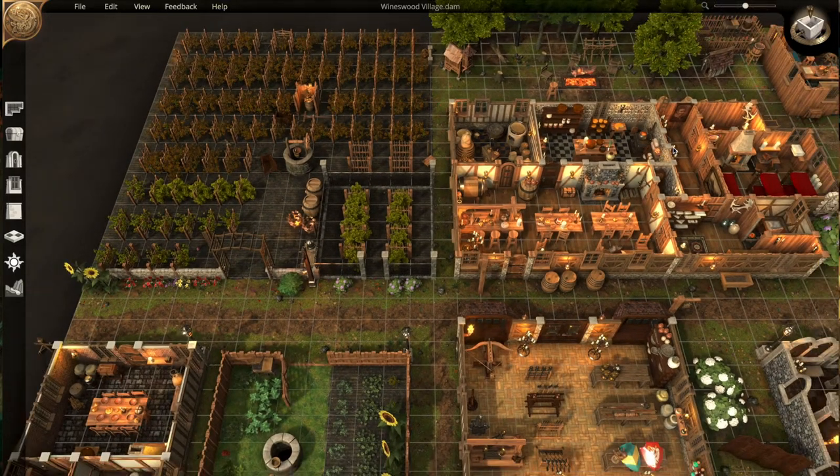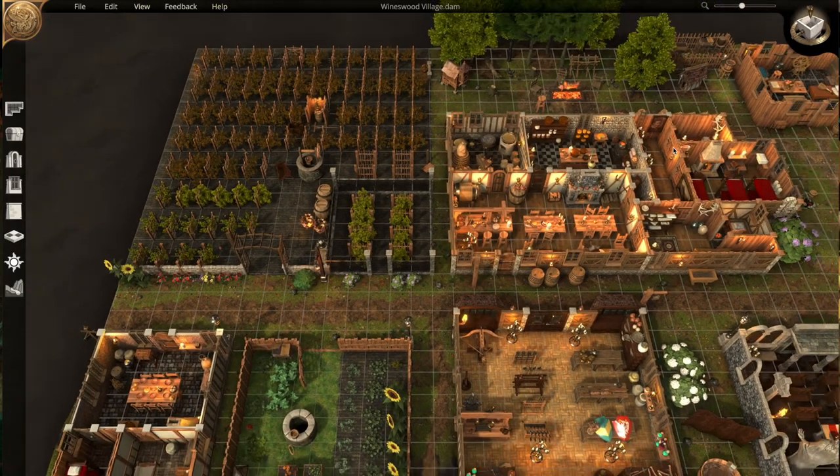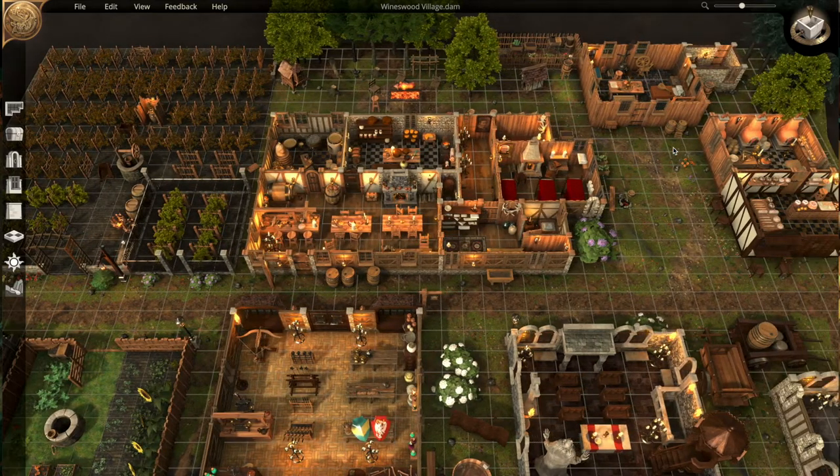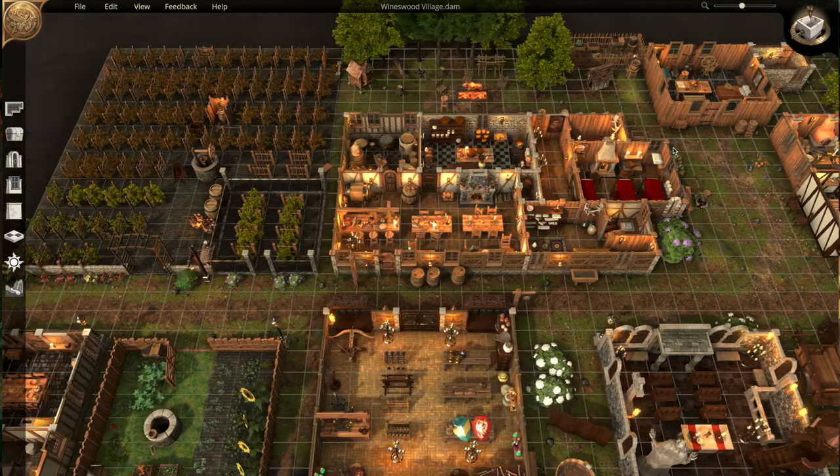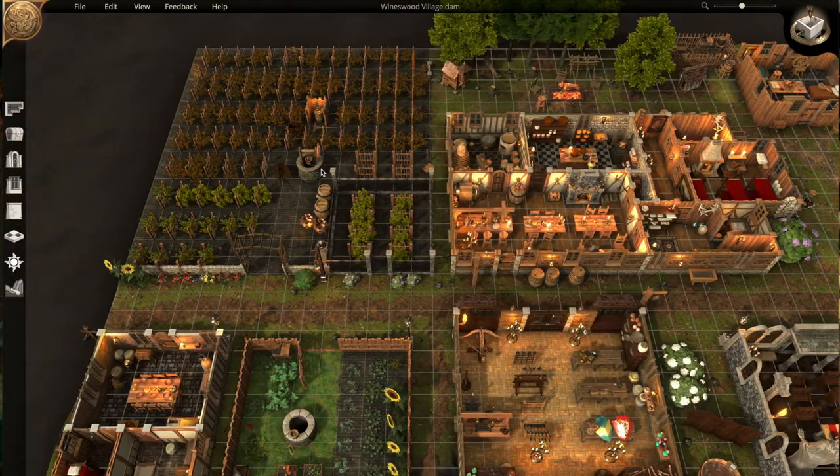First of all, just simple grasslands — no vegetation and no elevation. Just put a road through the center there, and then the first thing I made was this winery, and I'll show you how to make that.